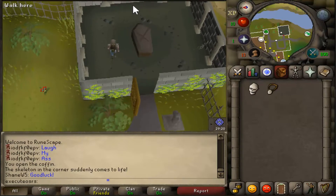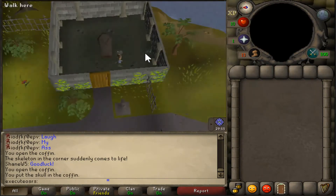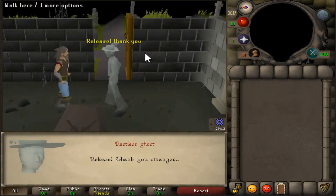Just open the coffin if it's closed, and then use your skull on the coffin. It'll trigger a short cutscene. Once the cutscene is over, your quest will be complete.